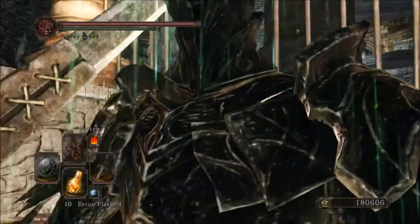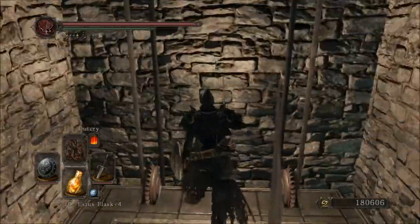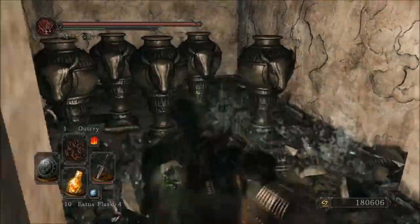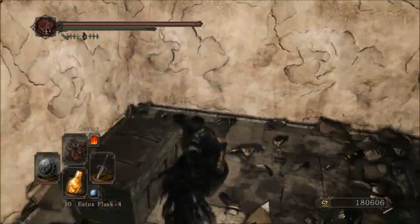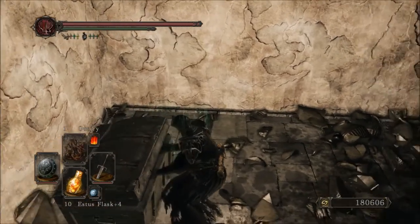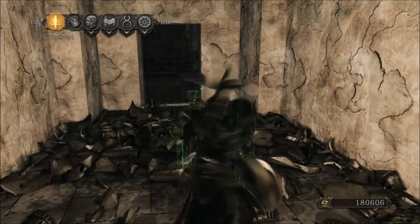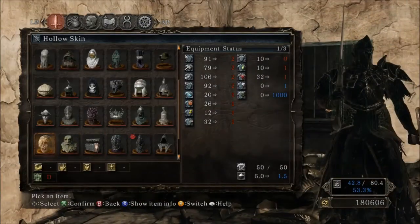I knew there was a secret but I didn't know where from the video. We'll break the leaves, open this up, and I believe this is a helmet — the Hollow Skin, it's called. Sounds delicious. There it is — it's got a huge curse resist.